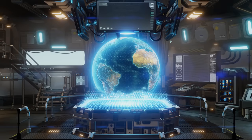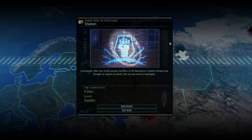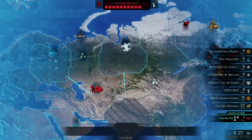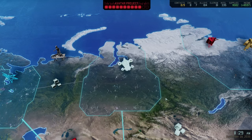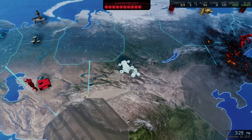As we jump into the world map, we are immediately greeted by another rumor — this one for supplies. But considering that we now collect our monthly supply drop instantly, the next supply drop is not too far away, and we have enough supplies for the time being, let's skip this one for now and instead finally finish the weapons dealer rumor in Asia.